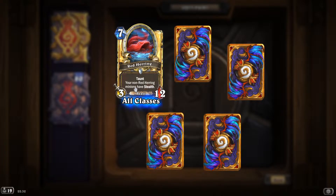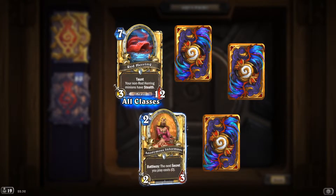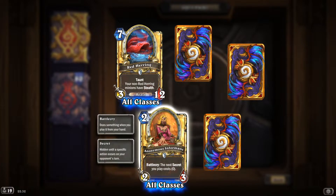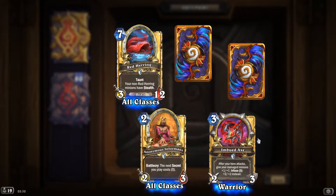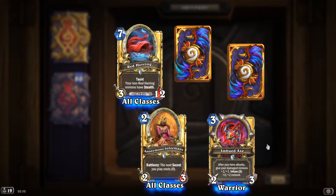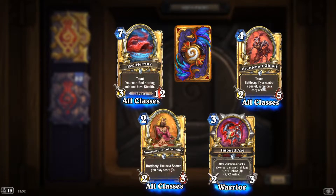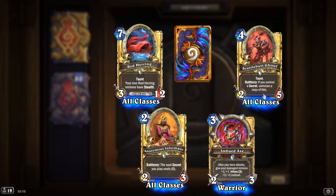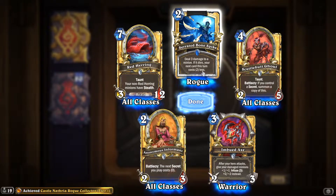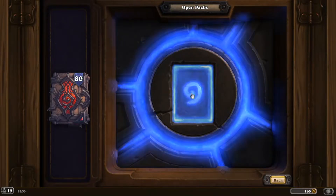'Red Herring': taunt, your non-Red Herring minions have stealth — this thing has 12 health, I like it! 'Anonymous Informant': battlecry, the next secret you play costs zero — it's a two-cost card so definitely good. Golden common: 'Imbued Axe' — after your hero attacks, give your damaged minions +1/+1, infuse for +2/+2 — pretty good weapon. 'Scuttlebutt Ghoul': taunt, battlecry if you control a secret, summon a copy of this — pretty good. 'Serrated Bone Spike': deal 3 damage to a minion; if it dies, your next card this turn costs two less.